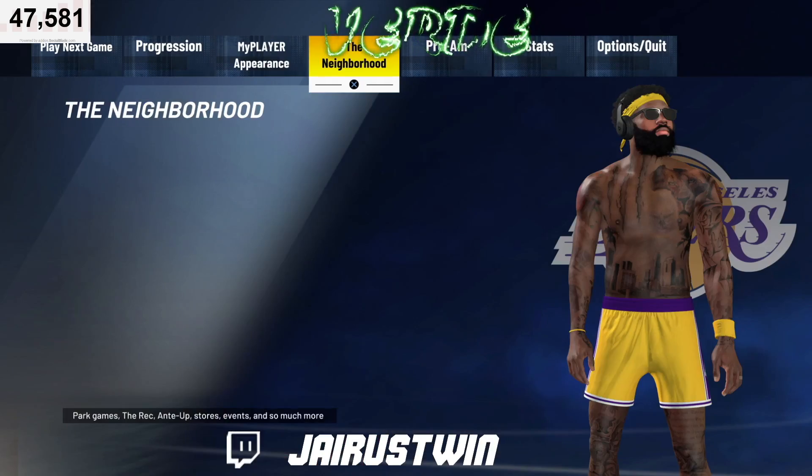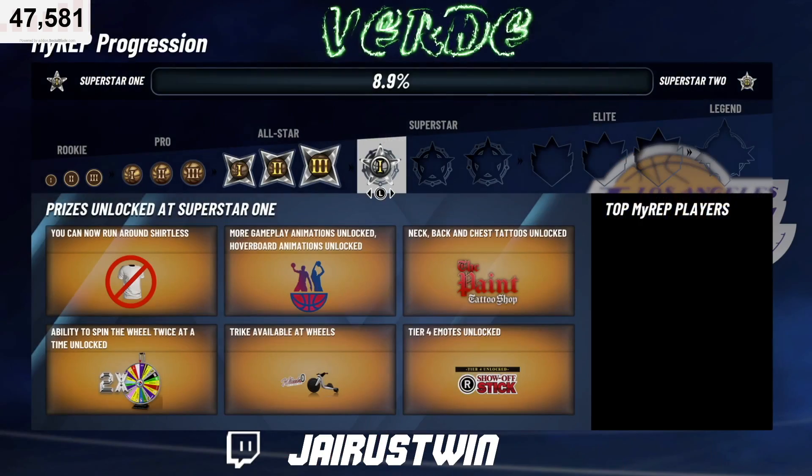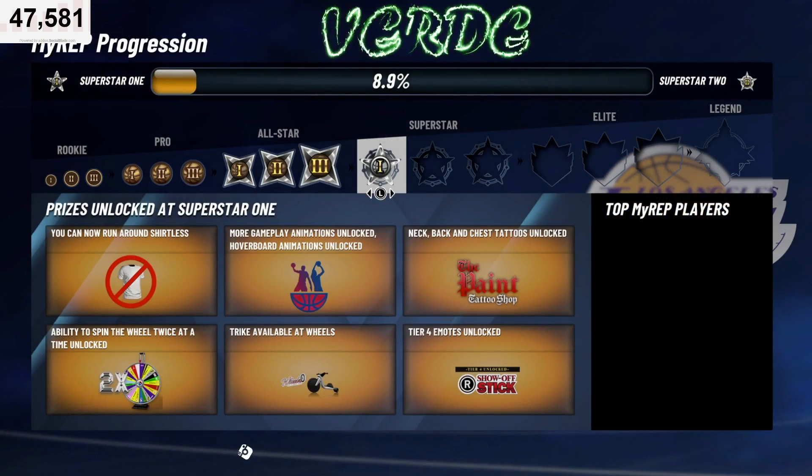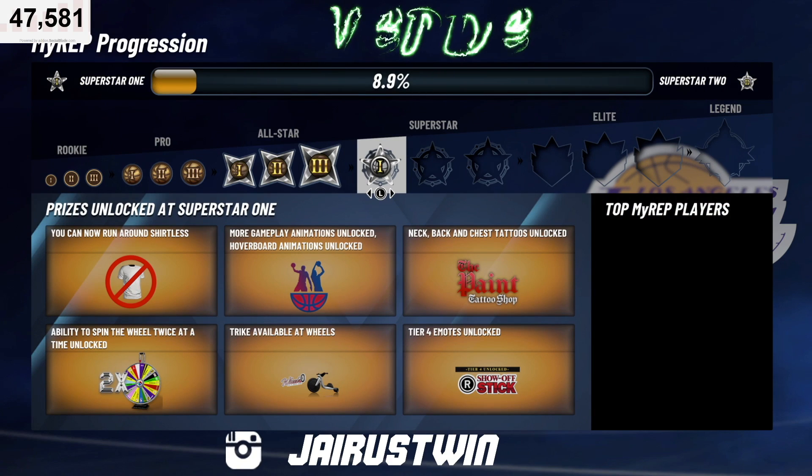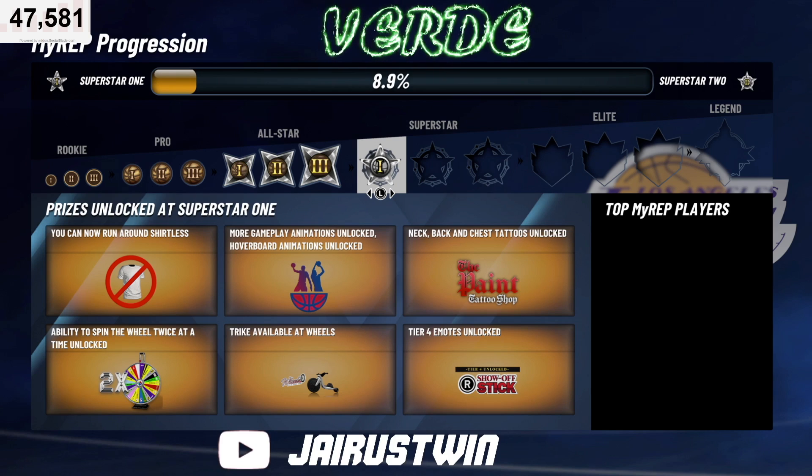And of course, once you hit Superstar One, one of the rep rewards that you get is being able to take off your shirt. So you can go shirtless, you can free the nips on the tattoos. You're allowed to get your neck, back, and chest tattoos.